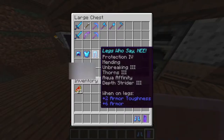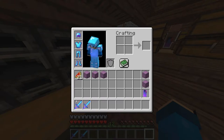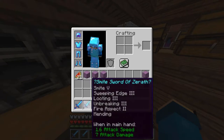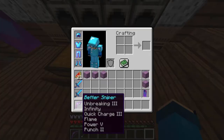One sword is called 'Smite Sword of Zirath' - it has smite five, sweeping edge three, looting three, unbreaking three, fire aspect two, and mending. The reason I put smite on this one is because smite and sharpness don't stack. The really op sword does more damage - it has sharpness five, sweeping edge three, unbreaking three, looting three, and fire aspect.